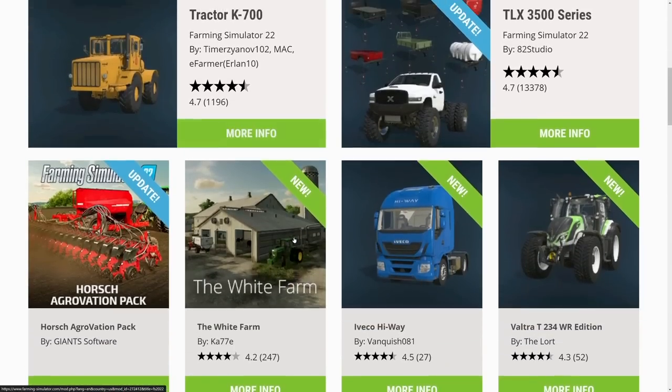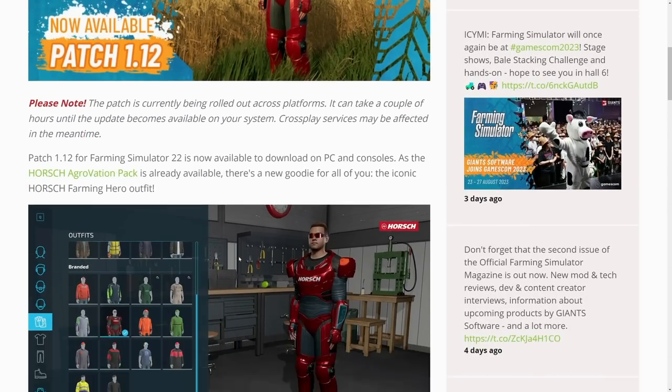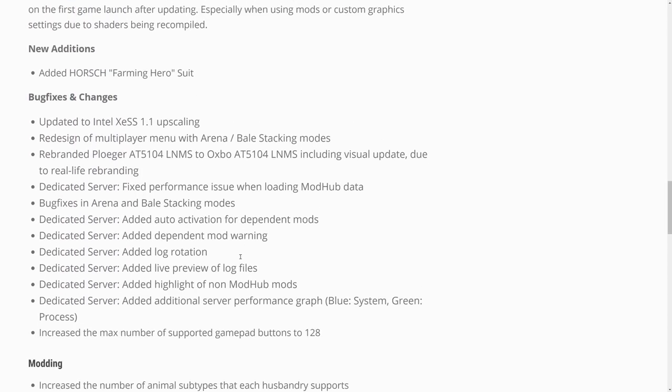Hey, what's up guys, it is DJ. Today patch 1.12 is out for Farming Simulator 22 and we're gonna take a look at it. If you'd like to see it for yourself, simply go to the Farming Simulator website, go to the top and hit Blog, and you'll find the latest blog here where you can see we've got a new horse mega man as well as information about everything we're gonna talk about in this video.